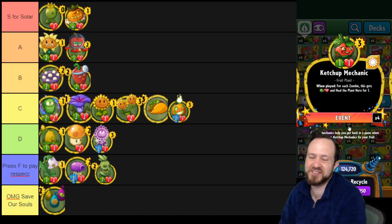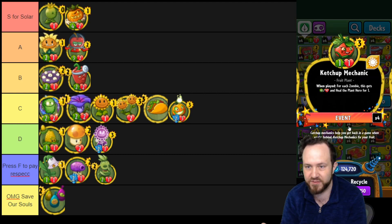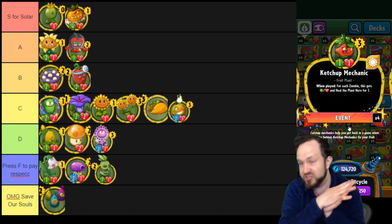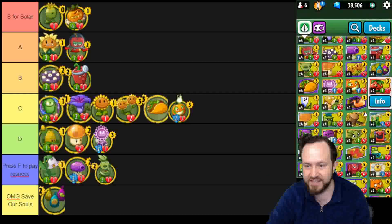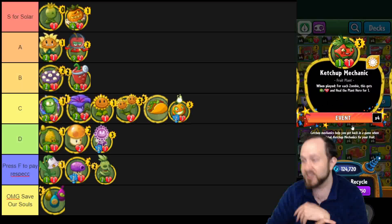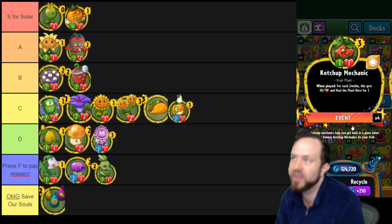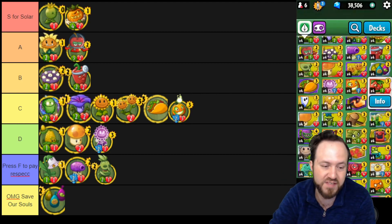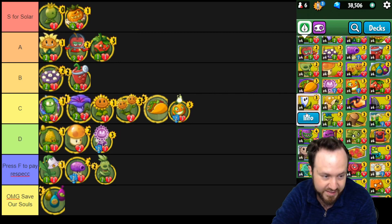Ketchup Mechanic — this is a legitimately very good card. It counters and keeps you alive as control, and it's also a good tempo card. Even if they have two minions on the field, it's a three cost three-three plant, which is great stats, plus it heals you for two. If they have three minions on the field, this is just overpowered. Very useful in any control deck. You can just run Ketchup Mechanic — it really counters swarm and it's super solid in heal decks. Giving this a solid A.